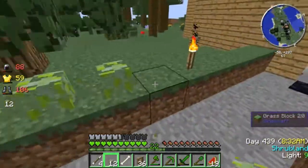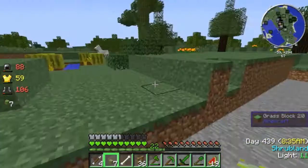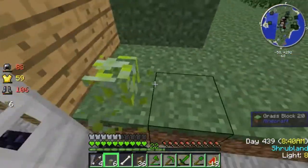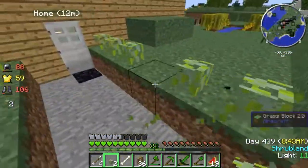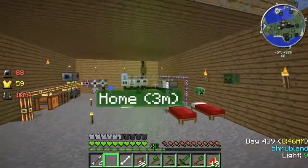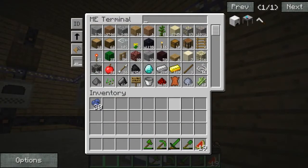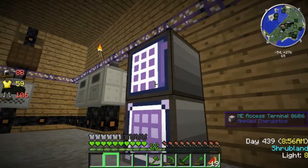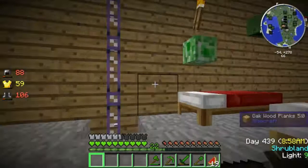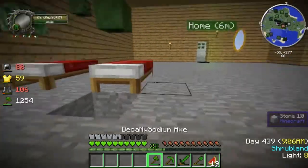Hey look, it made another apple. The one fell - it picks it up. The farm does actually do the apples. There are already ten apples in here. So we are generating apples and an enormous amount of wood. Wood and apples.